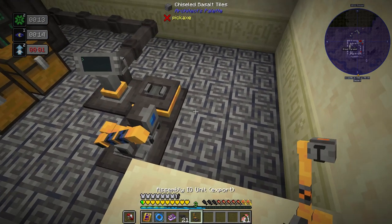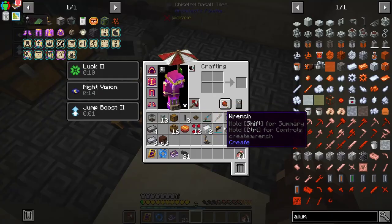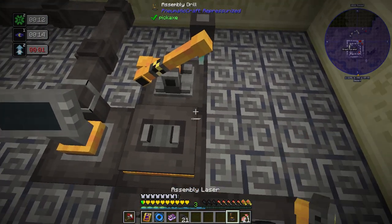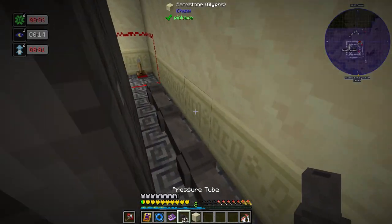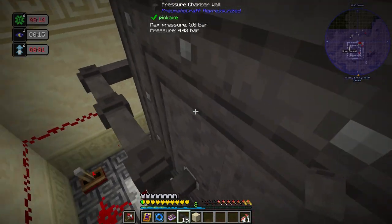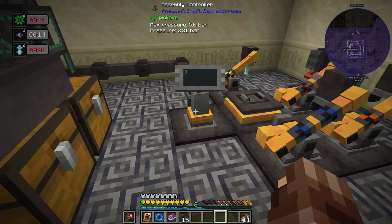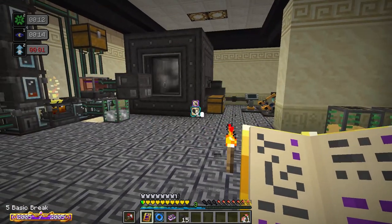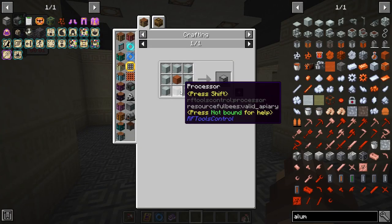I'm going to run this over here and have the assembly controller sitting here, the assembly platform here. Basically all this just needs to be linked. We'll have the import here, the export here, the laser and the drill. Let's plug this pressure line up so this can start getting pressure. It's shooting up quickly — great, that's in place.